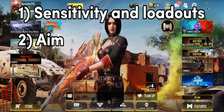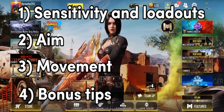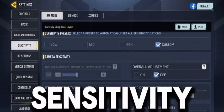The four parts are: sensitivity and loadouts, aim, movement, and then bonus tips for you. And now, let's talk about sensitivity.